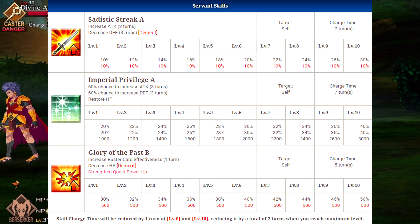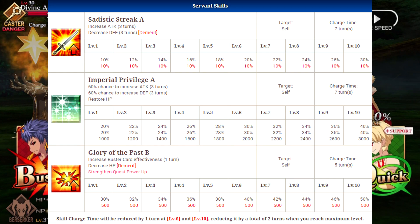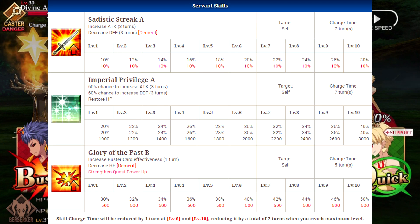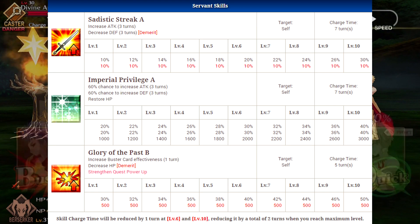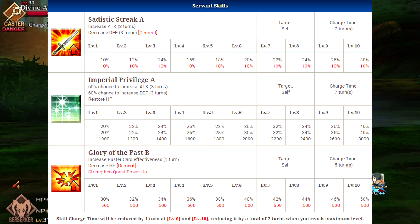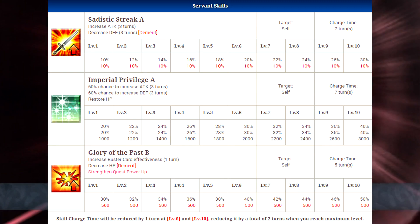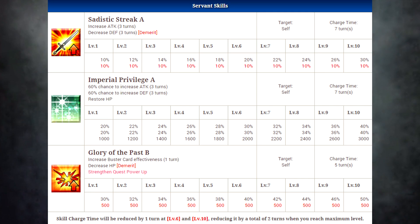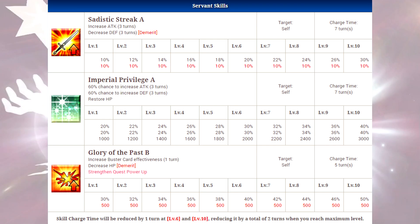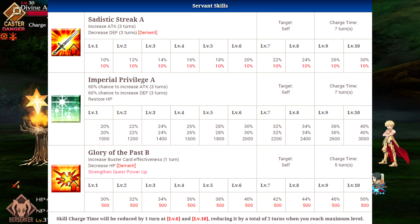His second skill is called Imperial Privilege A, which has a 60% chance to increase his attack for 3 turns, a 60% chance to increase his defense for 3 turns, and it will also restore his HP. This is an RNG-based skill, which I'm never a huge fan of, but it's a 60% chance so odds are you'll get one of the two buffs to go off. It's a 20% increase at level 1, going up to 40% at level 10 for both effects. If you do get the defense increase, it will offset his first skill's defense decrease, but since it's only a 60% chance you can't really count on that. If you do pull off the attack increase, he's going to have some pretty good stats and do solid damage.